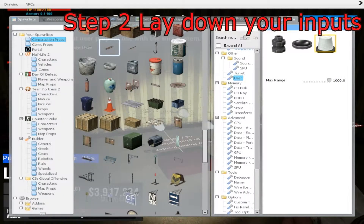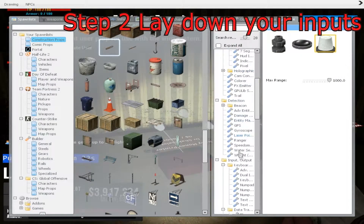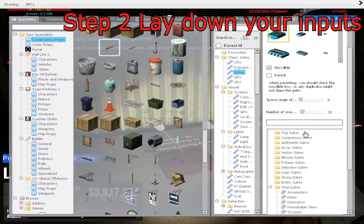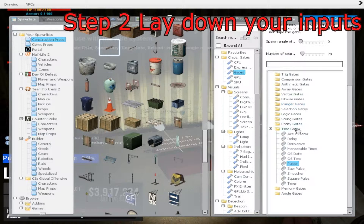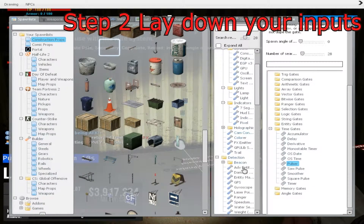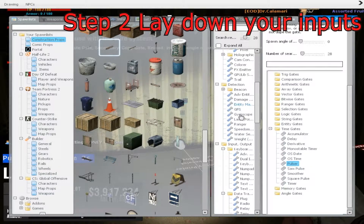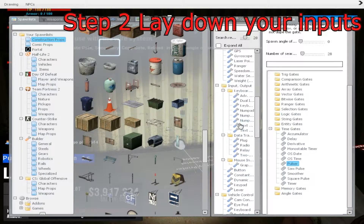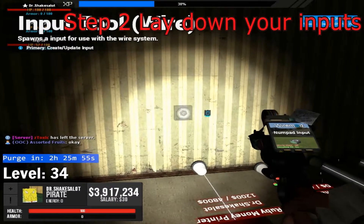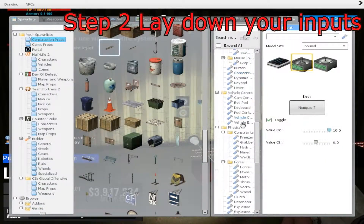Your next step is going to be to get out a gate — you're under gates, pick whatever model you want. You make it no-collide, but you need to come down here under time gates and go to pulsar. Put it on the wall. Next, you're going to want to get an input/output under the input/output folder. You can pick a lot of these, but you need to make sure that it has a toggle and that you can rely on it to stay like that. I usually use numpad input, because no one can get into it unless they have direct access to your keyboard.